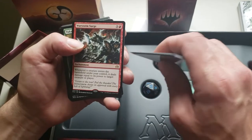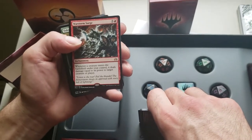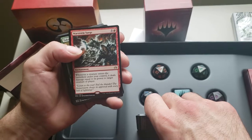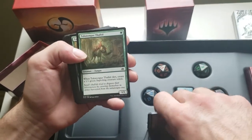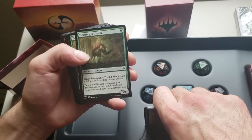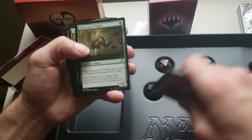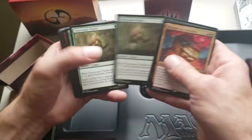Warstorm Surge — it's an enchantment. Whenever a creature enters the battlefield under your control, it deals damage equal to its power to target creature or player. Rude. Tukatongue Thallid — a 1/1 fungus, when he dies create a 1/1 green Saproling creature token — you get two 1/1s for one, one at a time.